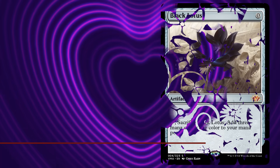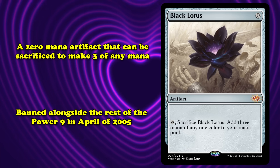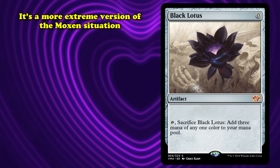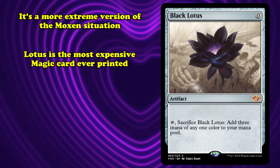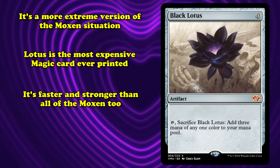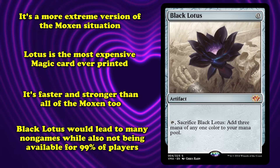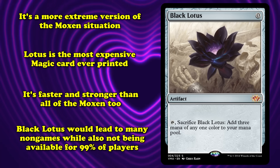Next up we have Black Lotus, a 0-mana artifact with the ability where you can tap and sacrifice it to add 3 mana of any one color. This was banned at the same time as the Moxen in April 2005, as were the rest of the Power 9 with the sole exception of Timetwister. Why was Black Lotus banned? The card was banned for basically all the same reasons as the Moxen, except even more so. Black Lotus is the second most expensive Magic card in existence, making the availability issue even worse. It also makes way too much mana far too quickly. While it doesn't make consistent mana, the burst of mana it gives you allows you to put combos together extremely early, ramp into even more powerful ramp spells, or do any number of extremely broken things. Black Lotus would lead to far more non-games and give a very small subset of players a huge advantage. Similar to the Moxen, no one really wants the card unbanned.